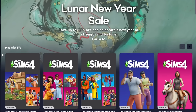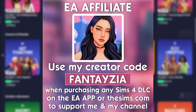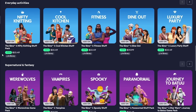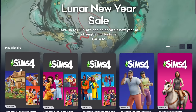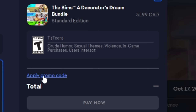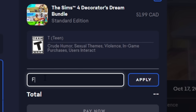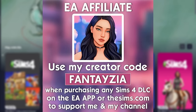Before we get into the video, I just wanted to let you guys know you can still use my creator code 'fantasia' on the EA app or the Sims.com when purchasing any packs. There's actually a Lunar New Year sale going on right now, which includes a 10% off for the For Rent pack and also kits. I do receive a percentage when you use the code, so thank you so much — it directly supports me and my channel.